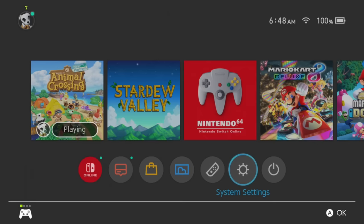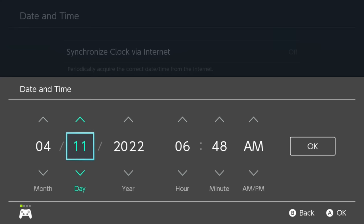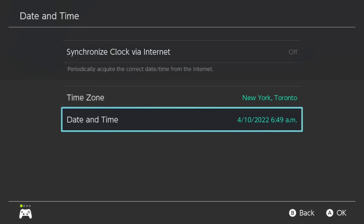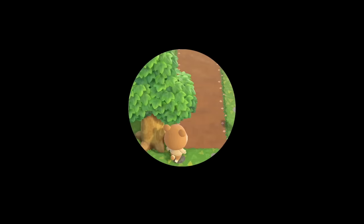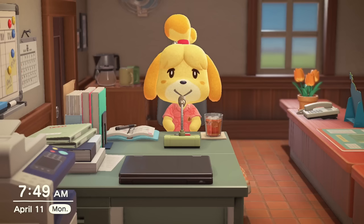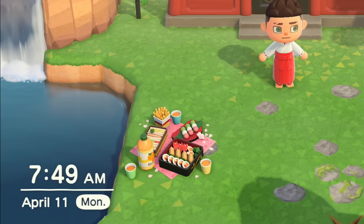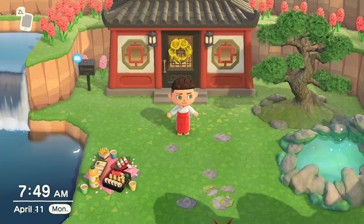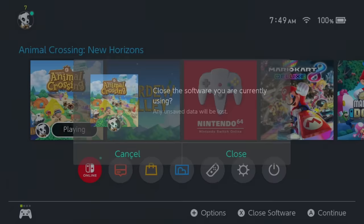When you see save complete, you are safe to press the home button and actually change the time and date right there. Because every single time that you change the time and date in the game and reboot it, it will take a long time to boot up. But if you make it to, say, April 11th 2022 at 7 a.m., go back to Animal Crossing and press A — we're back in the game, it is the next day according to Isabelle, April 11th, 7:49 a.m. That whole process took about one minute. If you press the home button, press X and close it, then reboot it, it would take significantly longer.